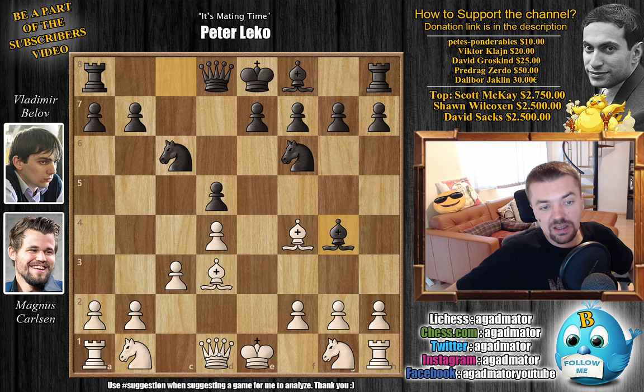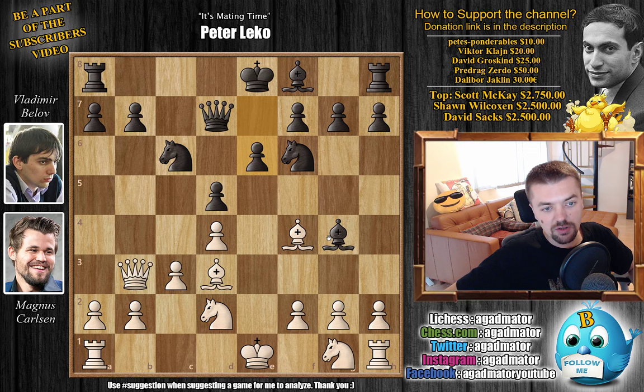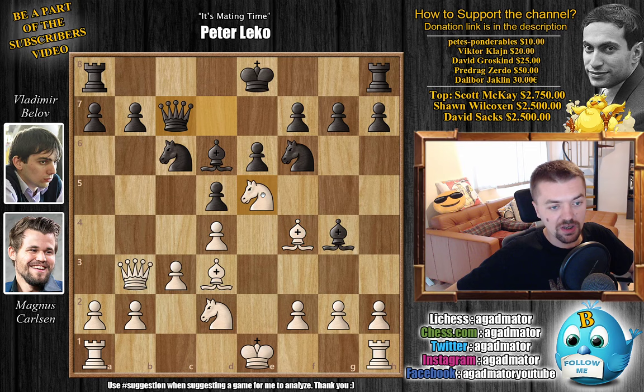We have Bishop to G4, attacking the Queen, and Queen to B3 now, putting pressure on B7. Queen to D7 defending, and now Knight to D2. We have E6, closing the structure now that the light square Bishop has been developed, preparing to develop the dark square Bishop as well. Knight to G2, F3, and Bishop to D6, offering a trade. These are 3-minute games with a 2-second increment. Knight E5, sticking a Knight nicely in the center of the board, and Queen to C7, getting the Queen out of the way and putting pressure. If you move the Knight, you could lose the Bishop on F4. Magnus prefers to keep the tension with castles.